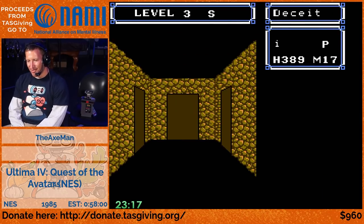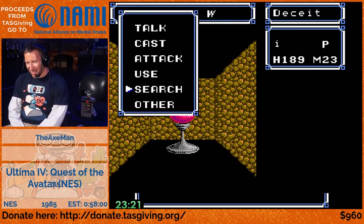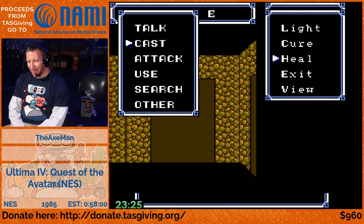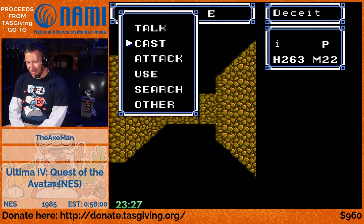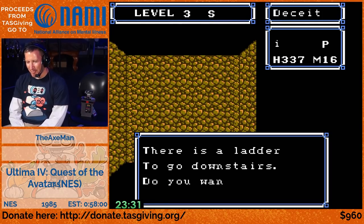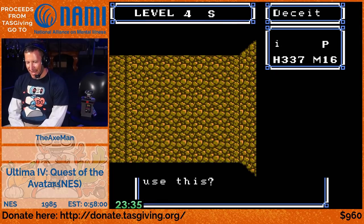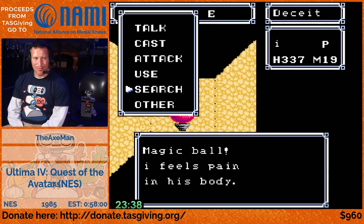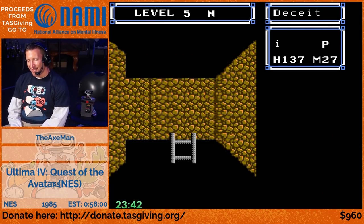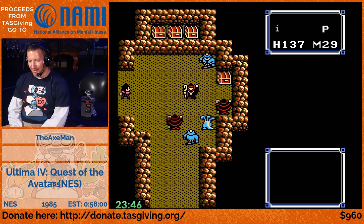One thing you can do at a TAS level is programmatically clear that RAM on your cartridge. The emulator has a specific starting state for TAS videos with zero on every memory bit, which makes for a consistent starting point.